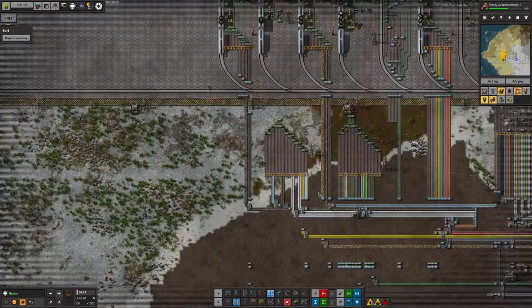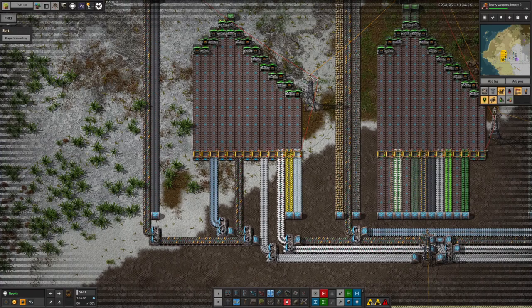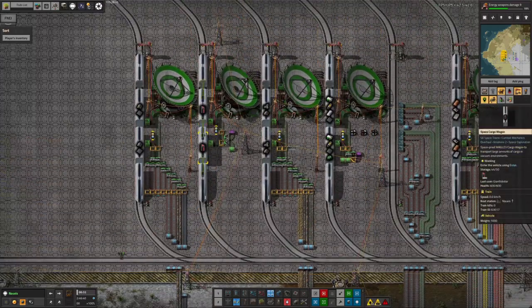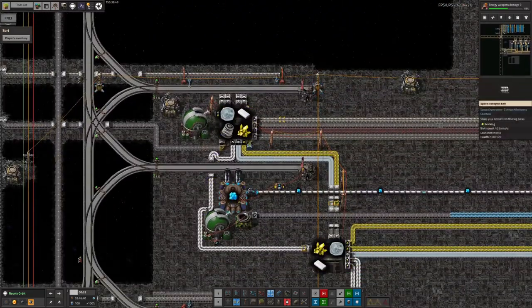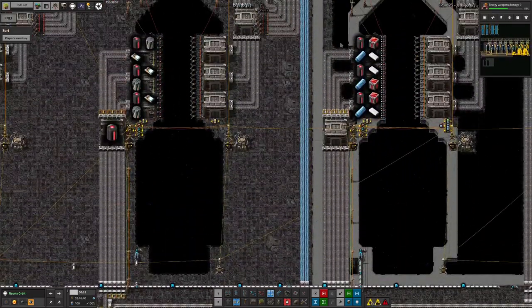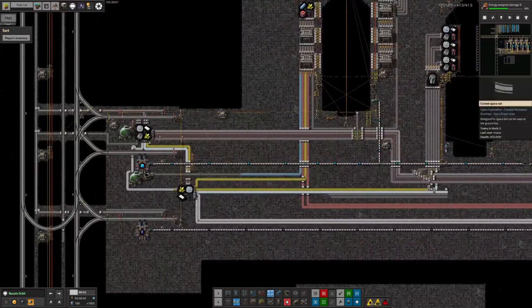Over in the area where we put things into trains to take up into space — that's a catchy name — we have various different belts feeding resources in here. Tristan's added some extra ones: plastic, steel, rare metals and glass have all been added. Before we just had ice and sulfur, so he's put all of these in as well, with some extra space for additional supplies. These are all being piped into the train here which goes up into Norbit, and then unloaded there to give all these different resources to the system so they can be brought along to wherever they're needed — like to be fed into the appropriate spaceship to be taken away to Njord or wherever.